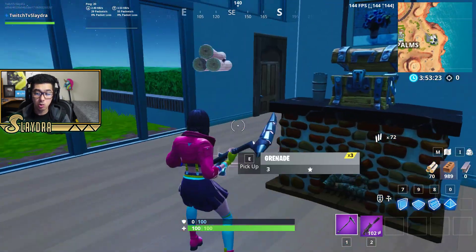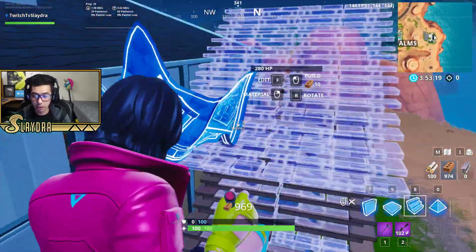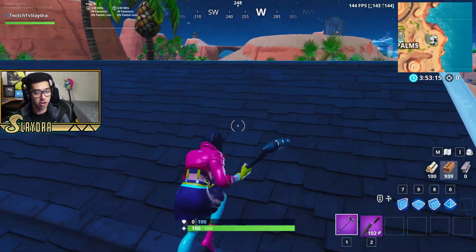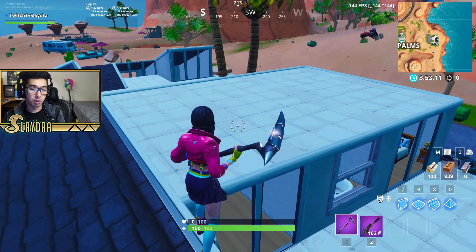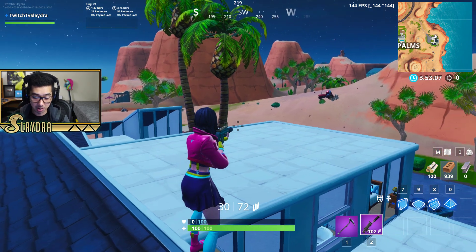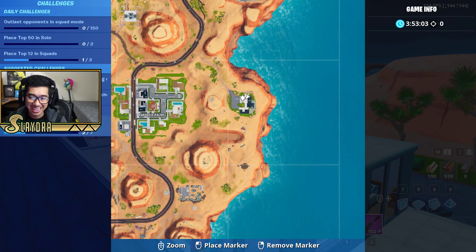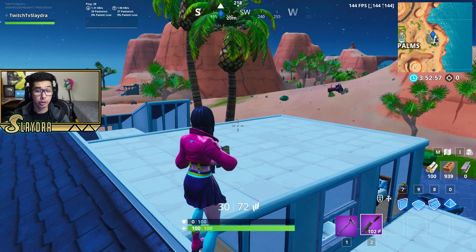Those are the new chest locations for this new little area. Just a short video to show you guys where the chests are. Keep in mind that since it is Playground mode, the chest will always 100% spawn in an area if there can be a chest. It's just in Paradise Palms, over here on the right side towards the edge of the map, so if you want to land and be really safe — maybe you're going in solo — this could be an excellent drop for you.